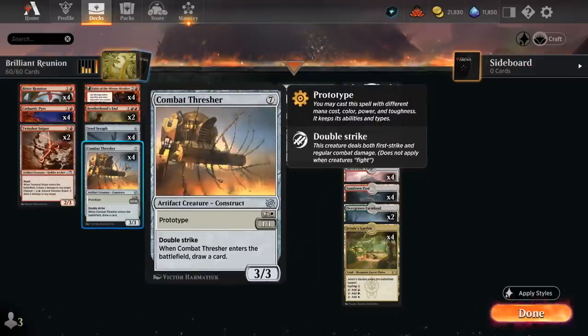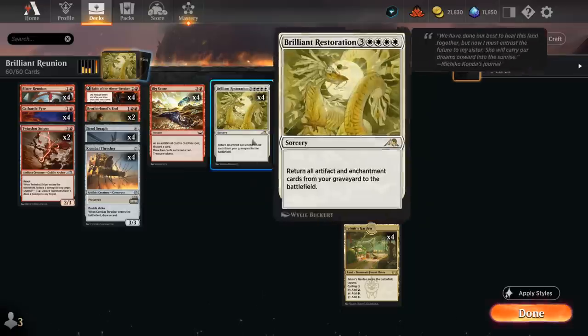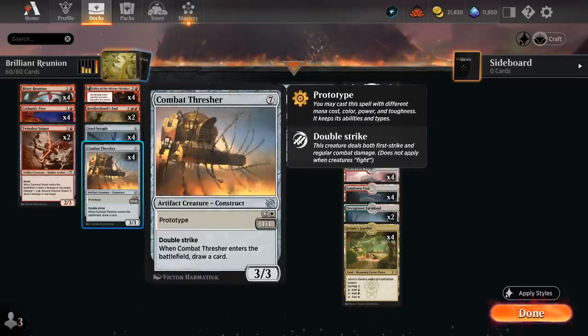Thresher's a 1-1 double strike that draws a card when it enters, and Steel Seraph can be a 3 mana 3-3 flyer that at the beginning of combat gives one of our creatures flying, vigilance or lifelink until end of turn. So these can be played early on. If the opponent removes them they end up in our graveyard where we can bring them back with Restoration, and if we bring them back they will come into play as their larger forms — Steel Seraph a 6 mana 5-4 with the same abilities, and Thresher a 7 mana 3-3 double strike that still draws a card.